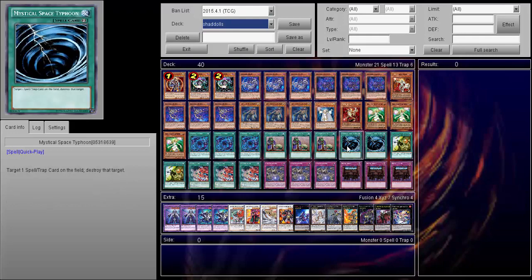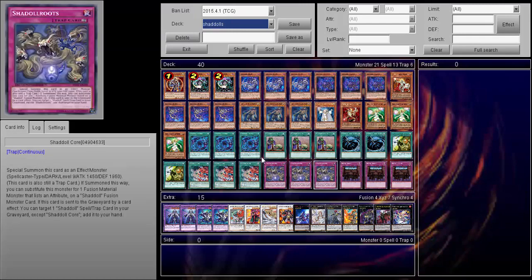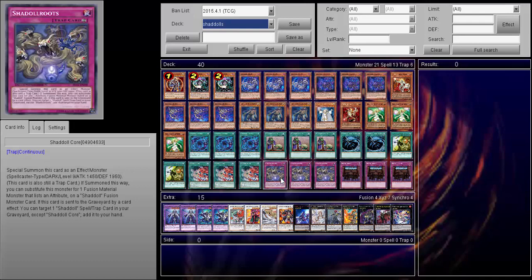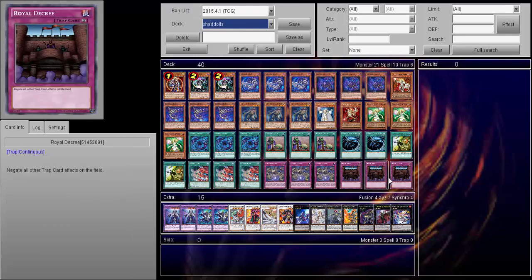Triple Upstart, Double MST, and of course Double El Shaddoll Fusion, which is great for battle damage. And of course Chicken Race — I love Chicken Race, this card is going to be too good when it comes out. Shaddoll Core basically just for recycling — I did use the summoning aspect a little bit, but it's mainly for recycling of fusions. And of course World of Crites to block off the rest of the backrow.